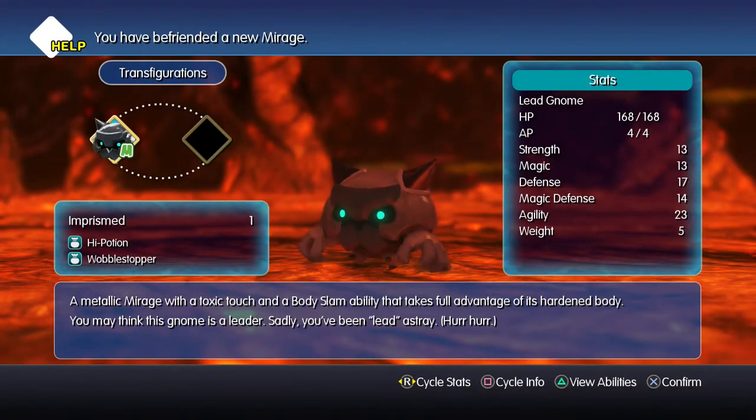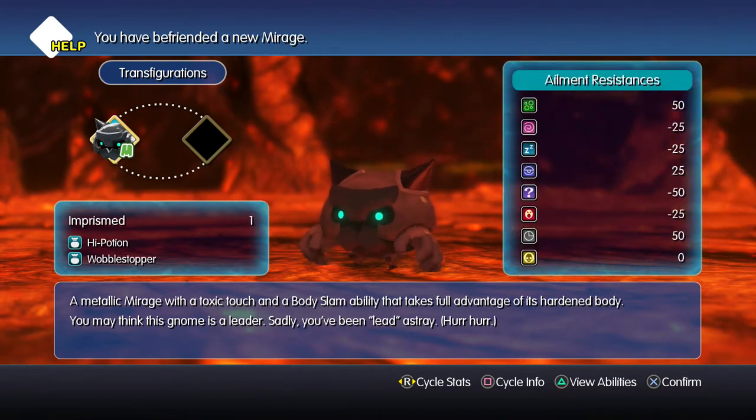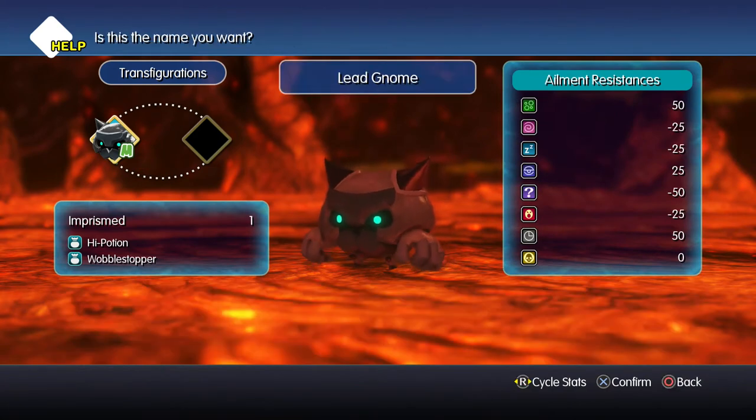First time I've ever seen these guys too. A metallic mirage with a toxic touch and a body slam ability that takes full advantage of its hardened body. "You may think this gnome is a leader. Sadly, you've been led astray." Ha ha! My god. Let's just give that one to Seraphie then.